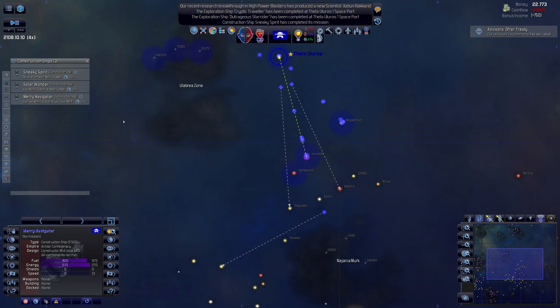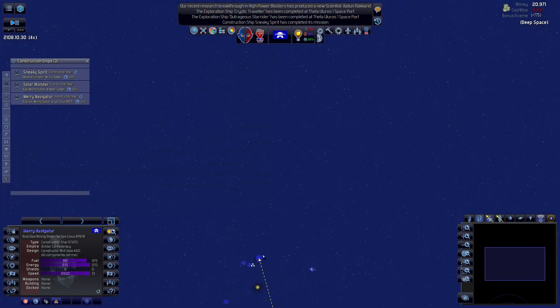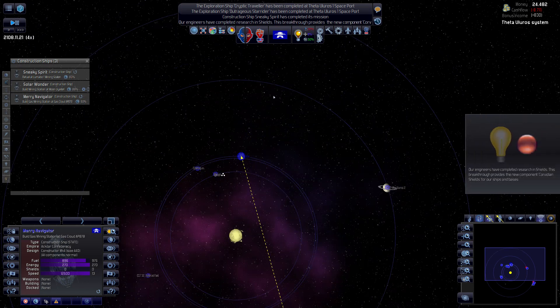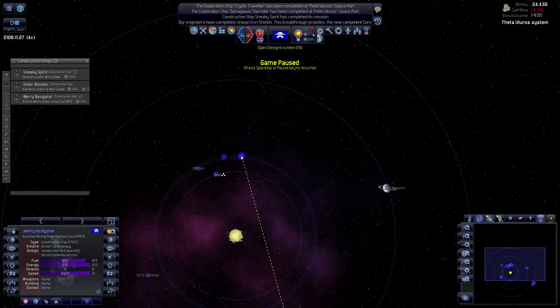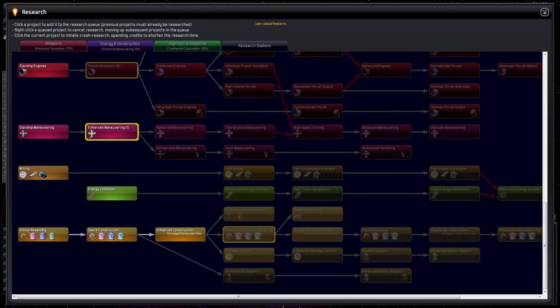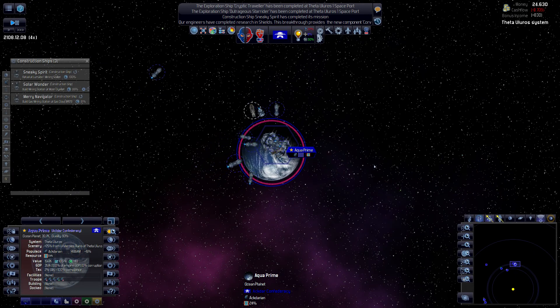We could take over this independent colony I guess - do we need troops and an invasion fleet? Maybe later. Let's see what he will do on automatic actually. Build a gas mining station somewhere, okay sure. We have shields now, and I think we got new blasters as well - yes we did! So we might be able to build a decent military ship now. That's the construction queue - maybe we will design something. But I guess we'll do this in the next episode, see you then.